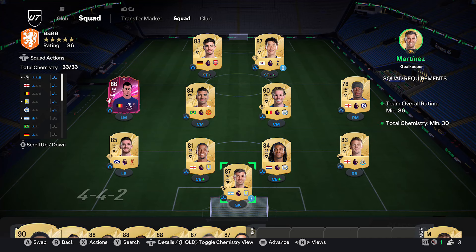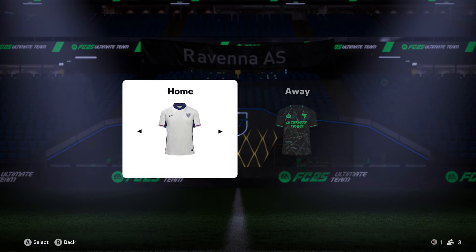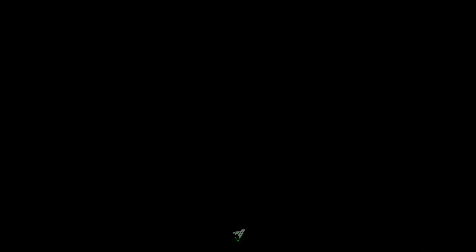So to fix that, what you want to do is make a brand new squad and use a 4-4-2 with no custom tactics. Don't even use the manager's tactics — click no when it asks you that. It's just a 4-4-2, no tactics. Once you do that and go into a game, you should start the ball like this.